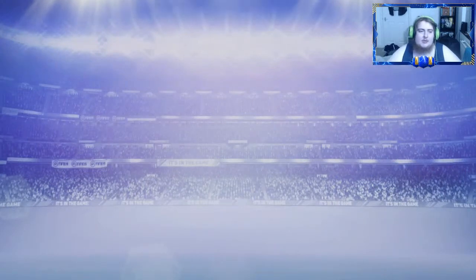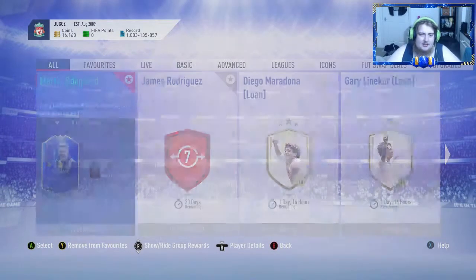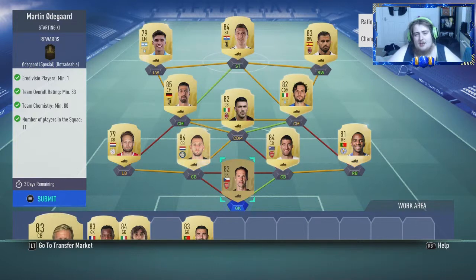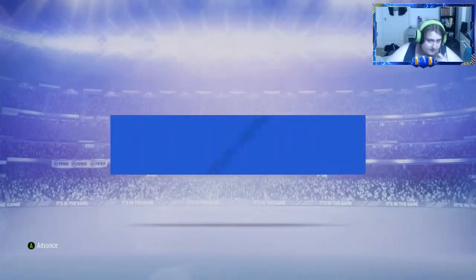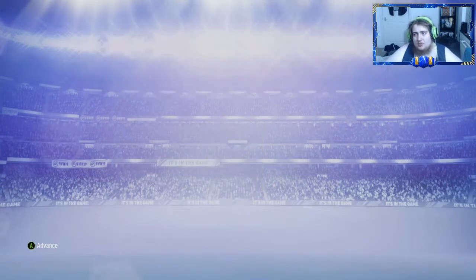Nothing really interests me with either of them — the Ebra and the prime players do, but nothing in particular. Now we're doing the Sissoko SBC, and as you can see: an 85, two 84s, a couple of 82s, two 79s, an 83 and an 82. That is going to give us Martin Odegaard Team of the Season, who is going to go into the club as an 85-rated Team of the Season card.